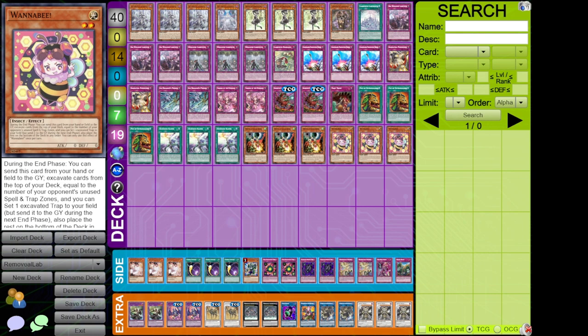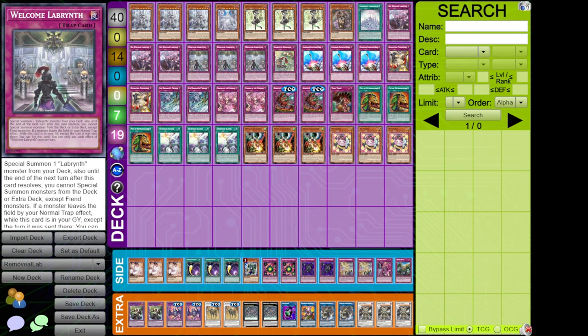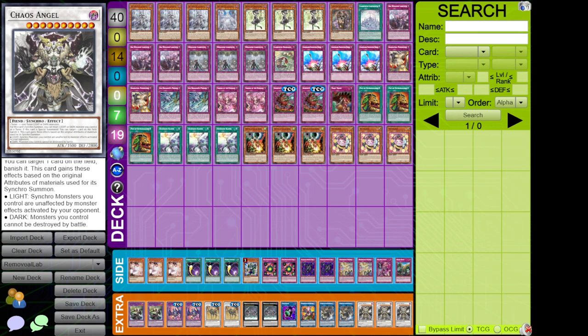From Saiyak, I'm playing Wannabe during either end phase — excavate cards up to your opponent's unused spell/trap zones, set any trap, and this turns on your traps. Going second, on your first turn you can activate traps. As well as Ku Klok — you can activate traps your first turn, speed the deck up. Also playing Chaos Angel, which you can make with Lady or Lovely and Wannabe to make it unaffected by monster effects, and monsters you control can't be destroyed by battle.